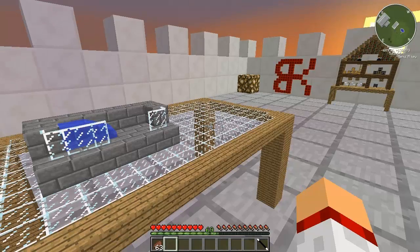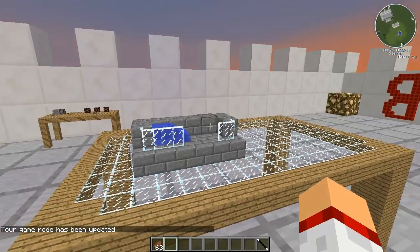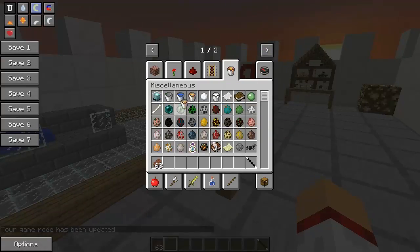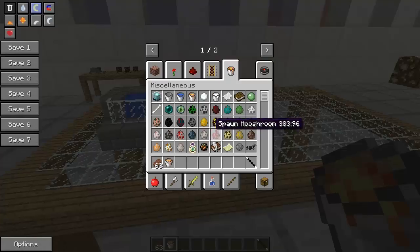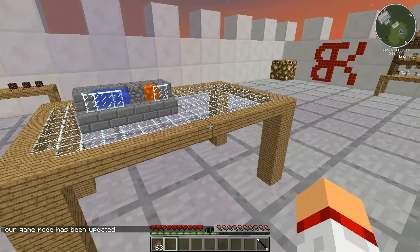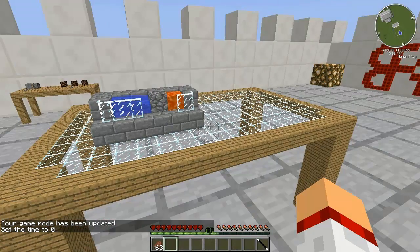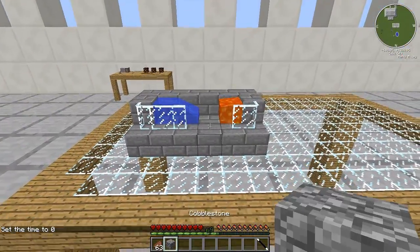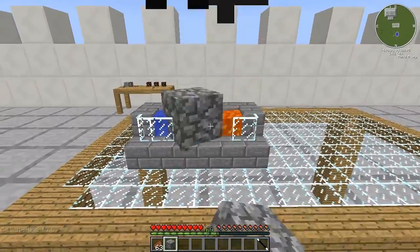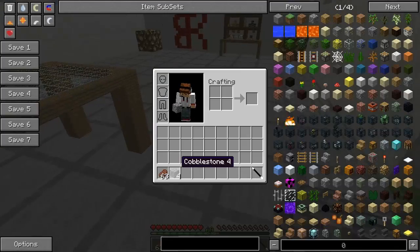Ora facciamo una cosa, ci mettiamo di nuovo in Game Mode 1. Riprendiamo la lava che secondo me si era bloccato il generatore. Adesso va. Possiamo rimetterci in Game Mode 0. Aspettate che metto Time Set a 0 perché io odio il buio. Come potete vedere, schiaccio con la semplice manina e mi dà la Cobblestone. Quindi è utile e potrei utilizzarla anche nel mio pacchetto di mod per fare un generatore di Cobblestone più semplice.